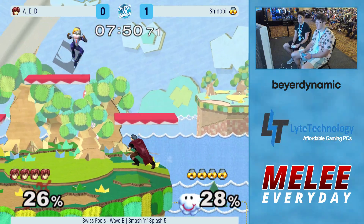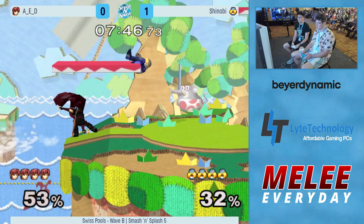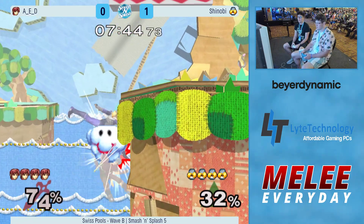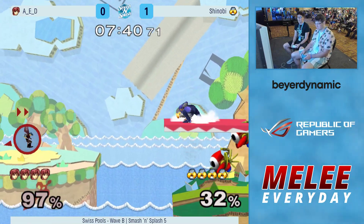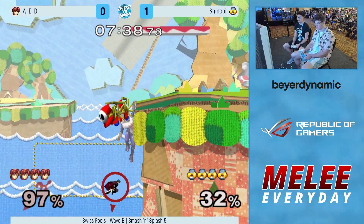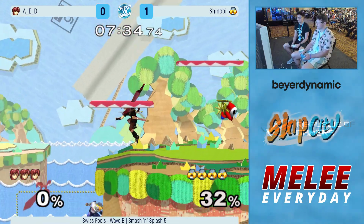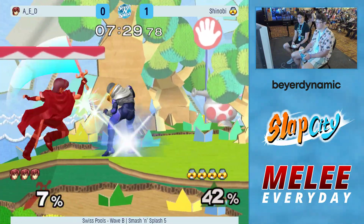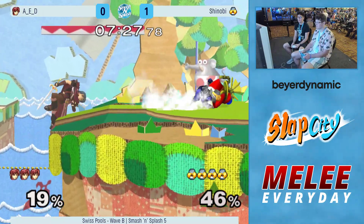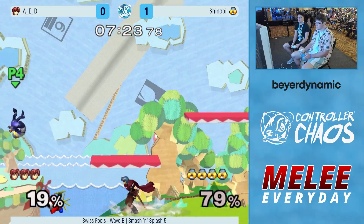Here we go though — a little back and forth. That was really good duck into the fair. Gets the back air — I think a nair is probably a little bit better at the ledge. Nice, Sabby stalls to kind of refresh ledge invincibility in the safest way possible. Sometimes when you go for the Shino stall, you'll accidentally clip the Marth and end up in an edge guard scenario you don't really want to be in, when something as fast as a Sabby stall is guaranteed.